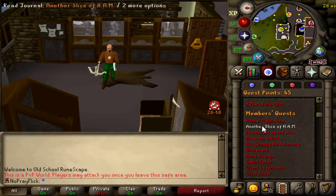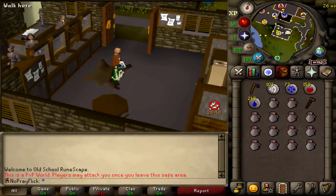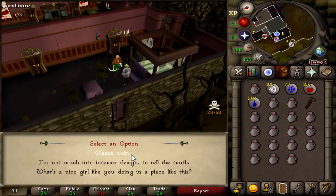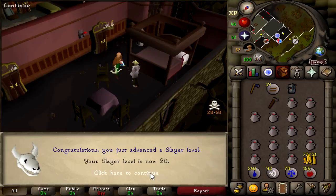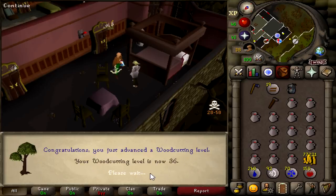First thing we need to do is animal magnetism. There was only one scout in the bank so I think we should be fine. Didn't get jumped trying to start animal magnetism — we're off to a good start. And that is animal magnetism done. We have our Ava's Attractor. Very nice. Up to 20 slayer, 22 fletching, and 36 woodcutting.